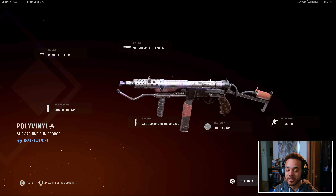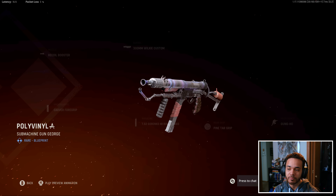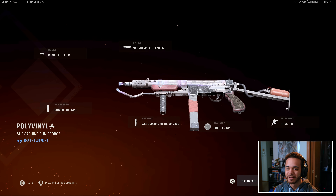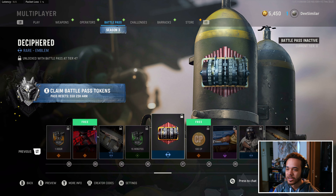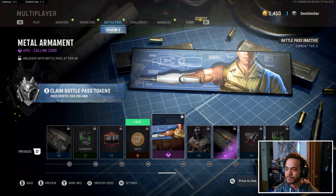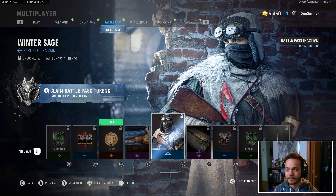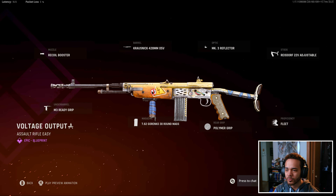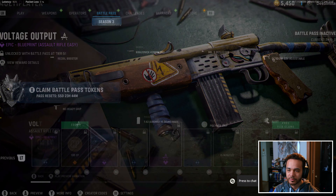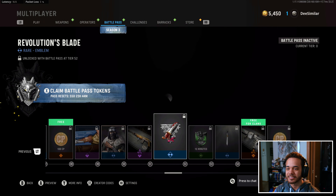If you haven't unlocked the Wellgun yet and don't want to do the challenge, and you complete your Battle Pass, you can get this flamethrower-looking Wellgun blueprint and unlock it that way. Deciphered. Metal Armament. Polina Skin. Salt Rifle — Easy is the Volk, with lots of exposed wires and stuff because it's supposed to be all science-y this season.